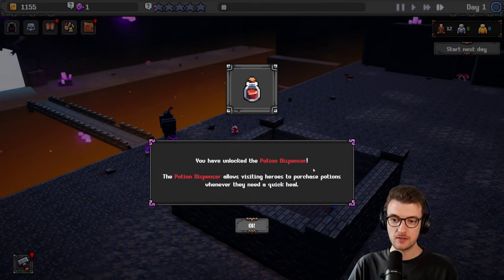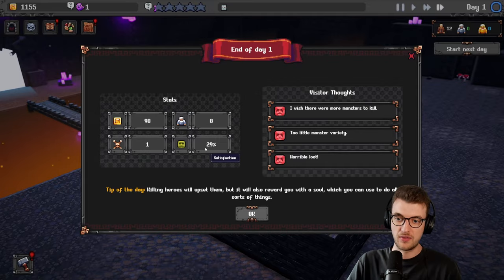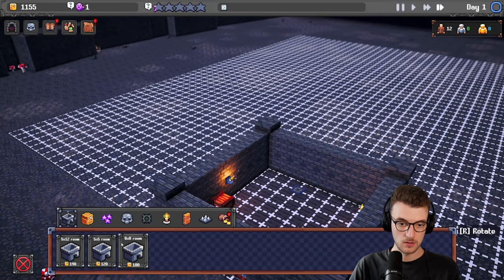You've unlocked a potion dispenser — it allows visiting heroes to purchase potions whenever they need a quick heal. Visitor thoughts: I wish there were more monsters to kill, too little monster variety, horrible loot. Tip of the day: killing heroes will upset them, but it will also reward you with a soul which you can use to do all sorts of things. We got one soul, made 90 money, and had 30% satisfaction. We need to figure out how to get more satisfaction and more stuff.